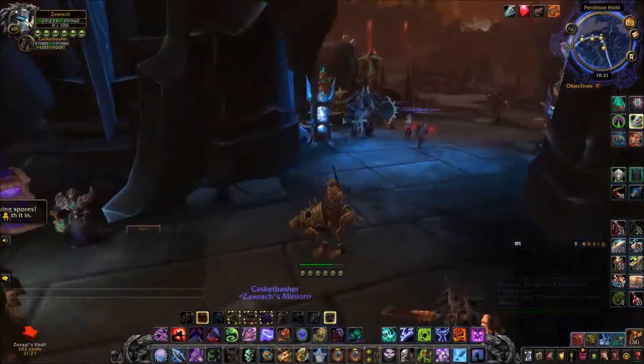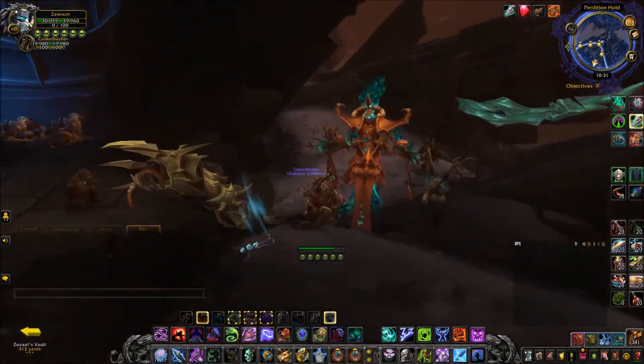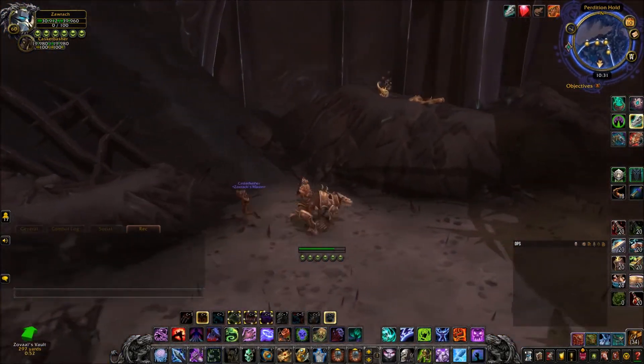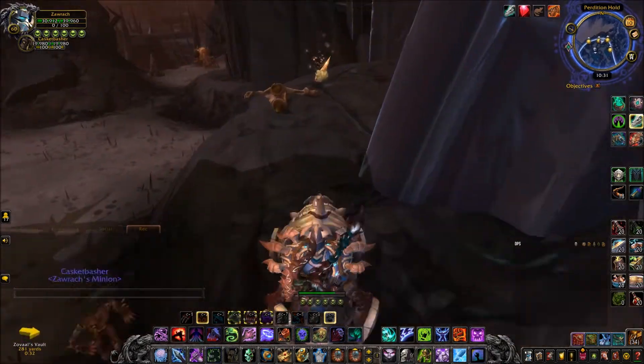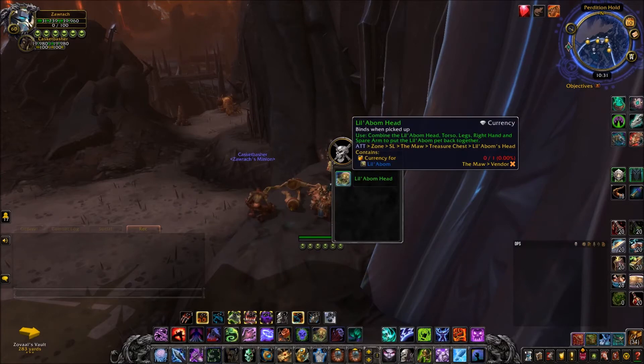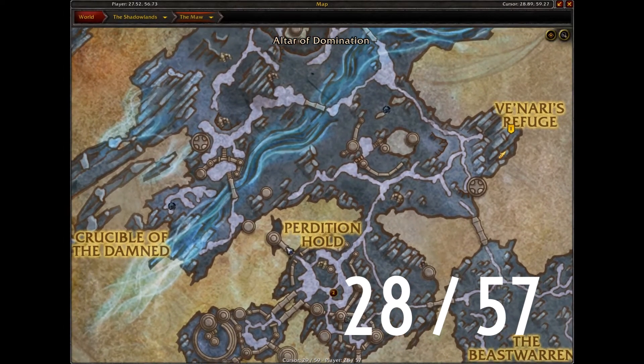Once you get to the main entrance, turn around and we're going to be looking for the Head First, which has three possible spawn locations. These are actually marked by dead scouts on the ground, so if you find one of the scouts, this is where you have a chance to find one. I was lucky enough to find it out here, but there are two more possible spawn locations for the Head.